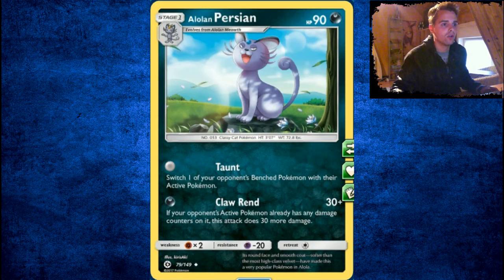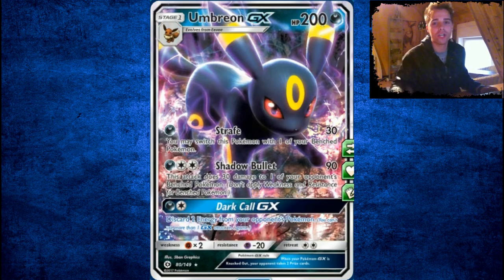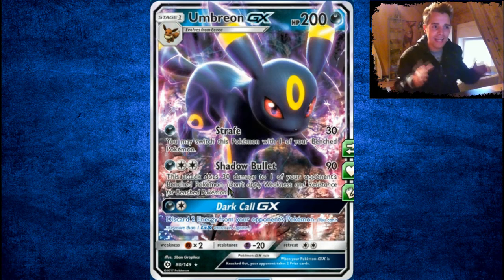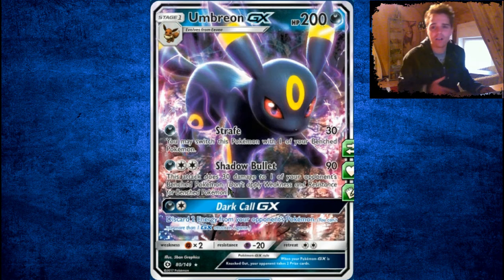Alolan Meowth evolves into Alolan Persian — not good at all. Umbreon GX — one of the best GXs in the set in my opinion. Strafe does 30 damage and you may switch to one of your bench Pokémon, just hiding behind your walls. Shadow Bullet deals 90 damage and then 30 to one of your opponent's bench Pokémon. Because a lot of people will play weak basics with their GXs, this sniping is really great. Maybe using Delinquent, their cards are all gone and you snipe time after time, getting your prizes like that.